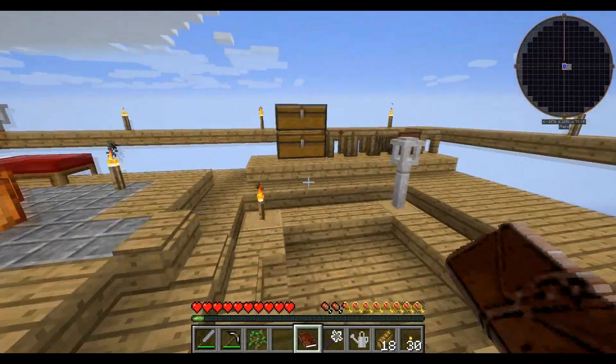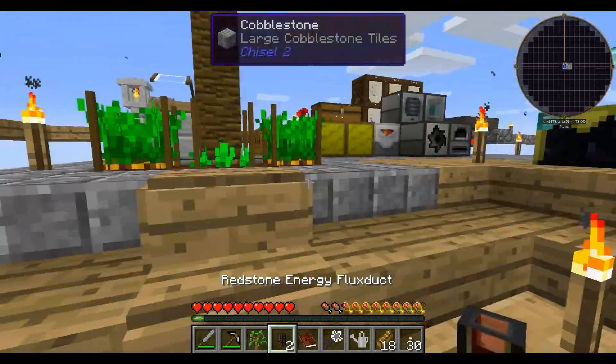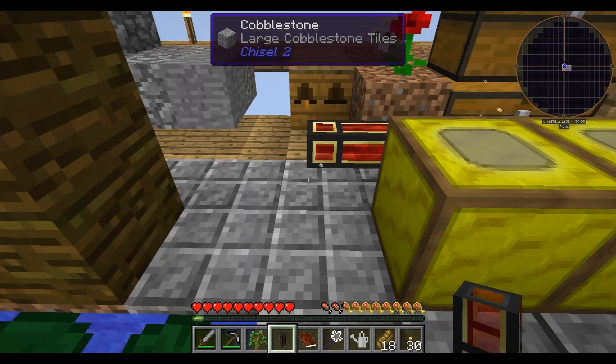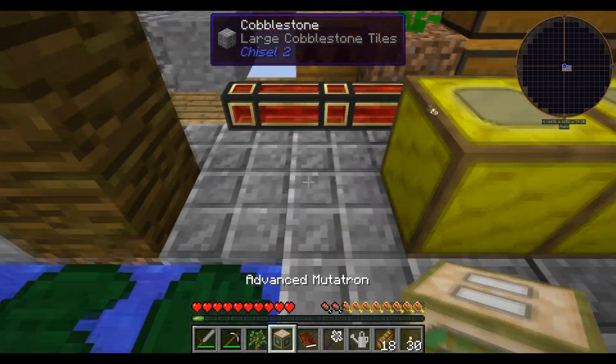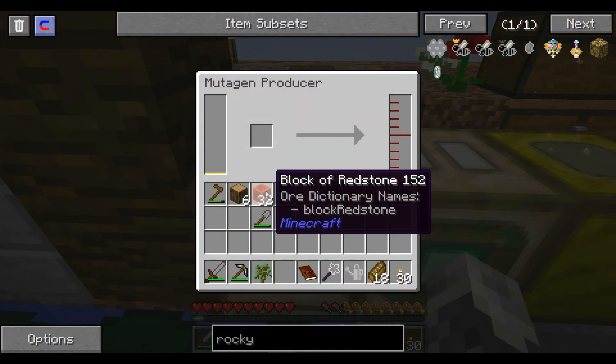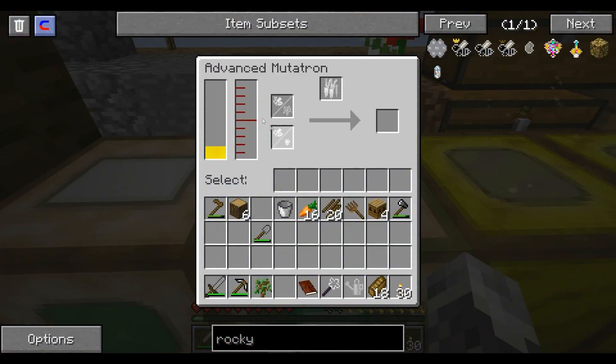I want to move that here. Let's get my Redstone Flux Duct. We'll have a Mutatron and its partner - Mutatron Producer. The Redstone goes in the Producer, and that will generate Mutagen, which is ejected into here. Super useful.